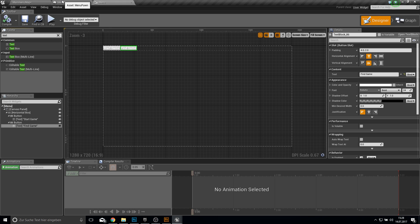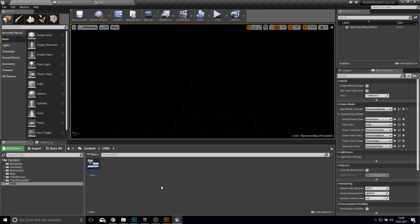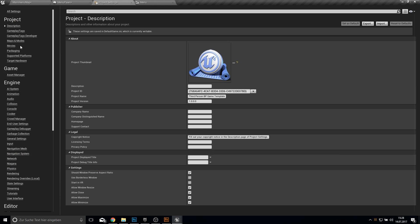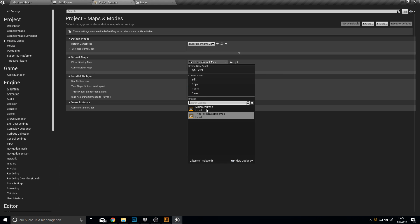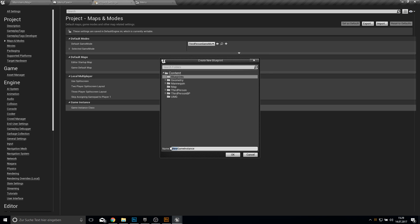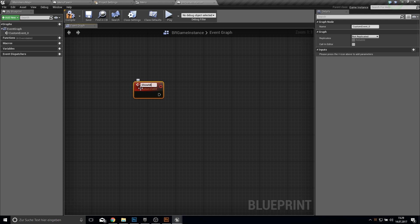Inside the Menu Pawn we don't need to do anything. So let's go back and go to the project settings to rework some settings. Go to Maps and Modes and set the startup map to the main menu. Then we create a new game instance which will be our Battle Royal Game Instance, and inside here we will create a custom event called Show Main Menu.